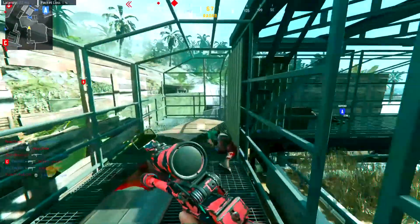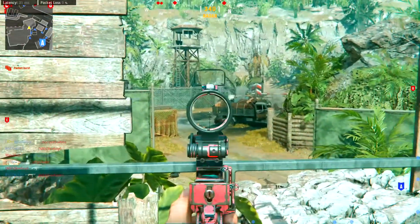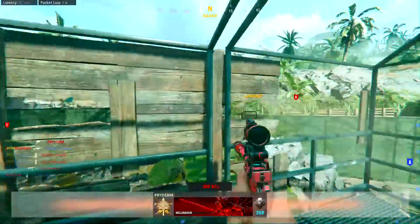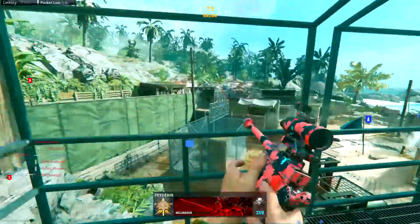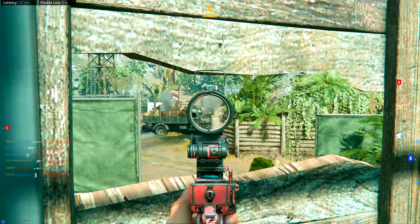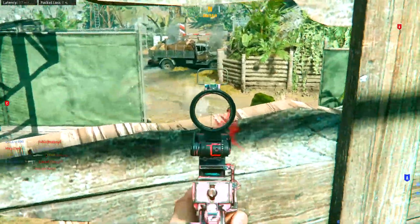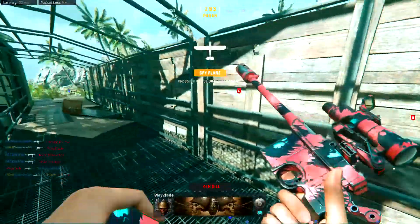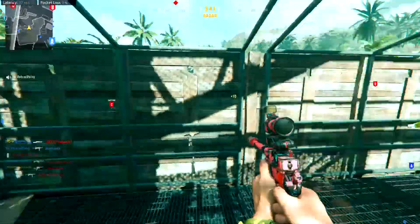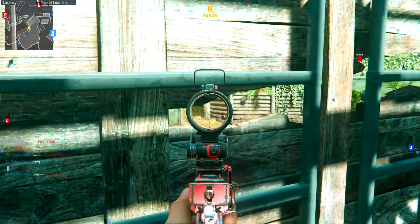For the trigger, I use the Hair Trigger, because it gives the gun better hip-fire accuracy. Since you're going to be only hip-firing with this type of setup, I highly recommend using the Hair Trigger. For the magazine, I use the 40-round mags, because that way you can just spray and pray at close quarters range in case there are multiple enemies near you — it's really helpful having that 40-round mag. For the ammo type, I use Hollow Point, because it does more damage to enemy limbs, even though it decreases range.